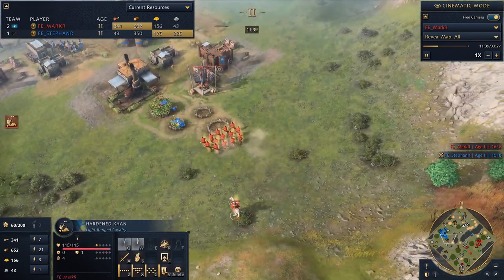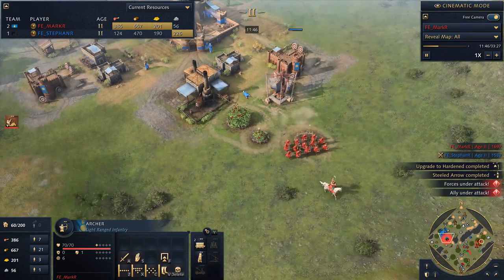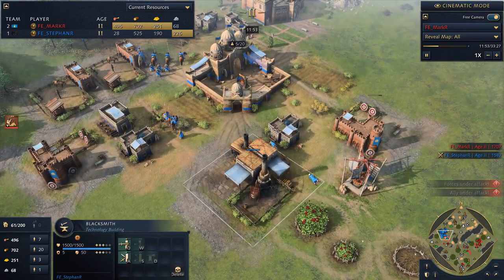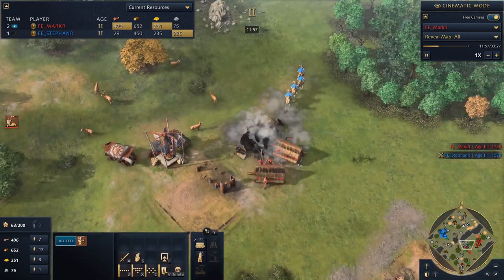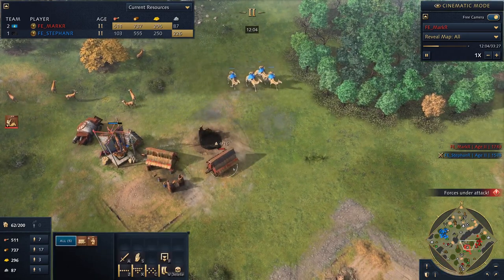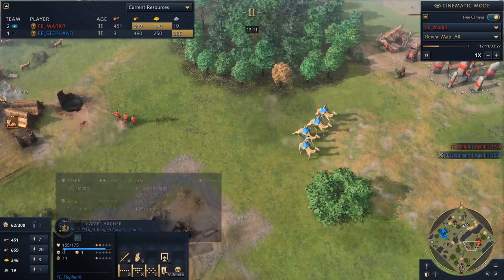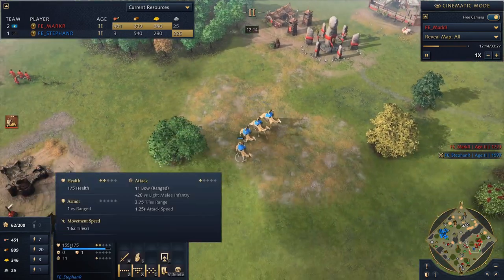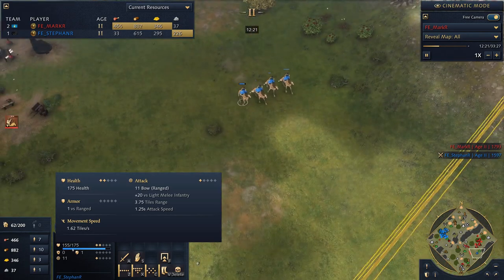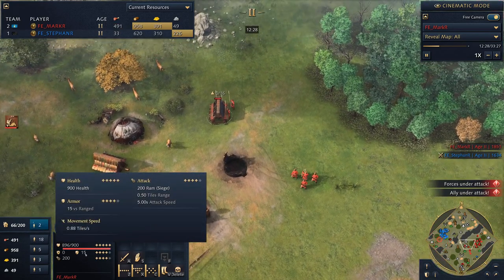Mark is coming forward now with archers and set off his maneuver speed arrow — a great use of the maneuver, picking off two or three villagers. Stefan reacted quickly and pulled his villagers, but those archers just sprinted in so fast with that move speed. Mark is in a strong position in the middle of the map. The camel archers try to contest, but they're very bad against rams. He garrisoned the spearmen in the ram, giving them complete protection — the ram only takes one damage per hit with 15 ranged armor. Very smart play.